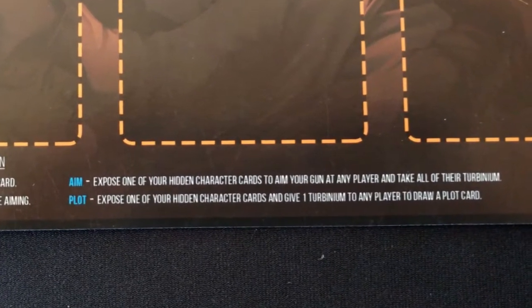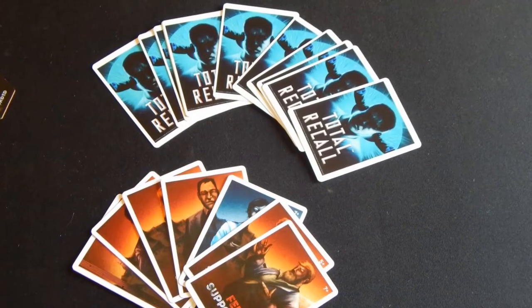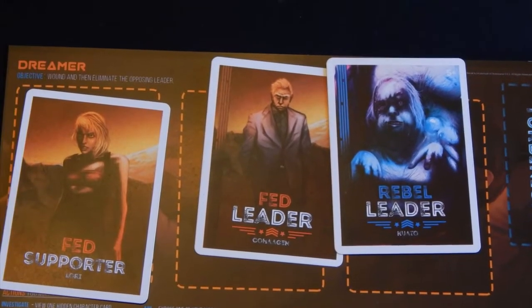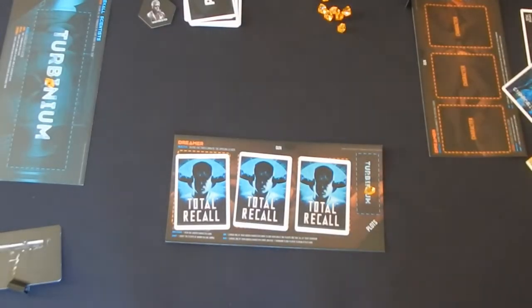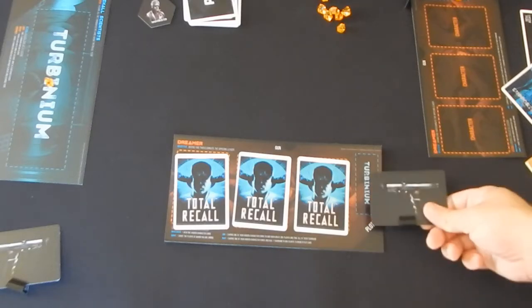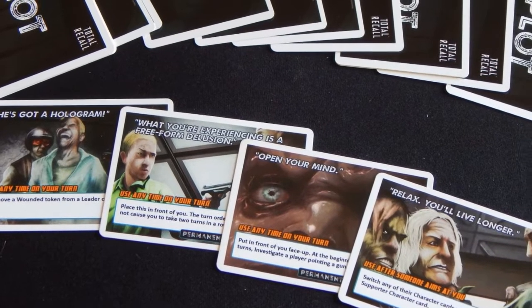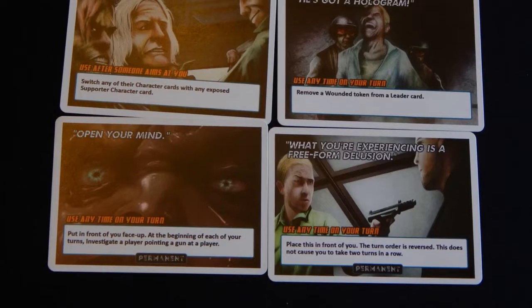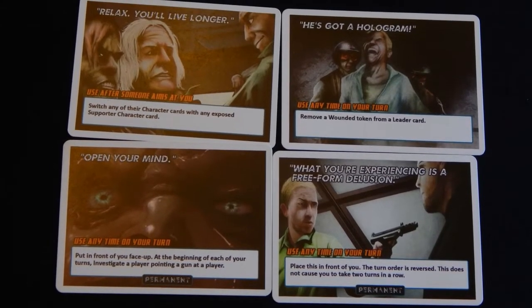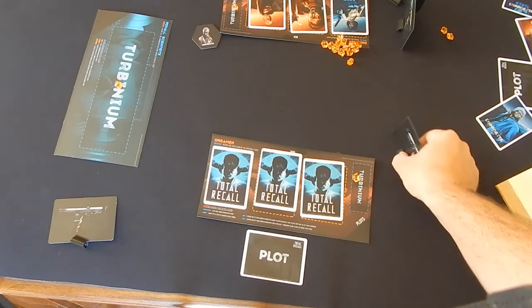Some of the people I played with were overwhelmed not only at having to juggle three character cards, but trying to keep track of every tidbit of information they could. Had this game been more complex than the decisions it gives players, it would run the risk of severely crippling anybody that takes a long time to make decisions. Lower player counts help mitigate this a little bit, but they just aren't as fun. Another thing: the ratio of Turbinium. Each player only starts with one, which means you can really only buy one plot card, and that's assuming no one's mugged you for them. This is fine, as the plot cards are very powerful — the problem is that you're left feeling like the one economic aspect of the game is given to you just long enough to be taken away.